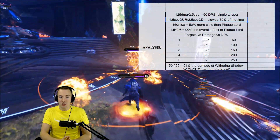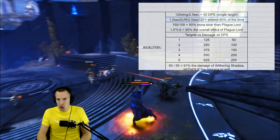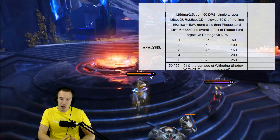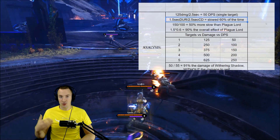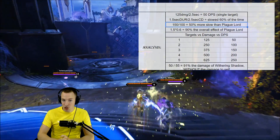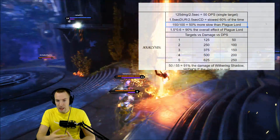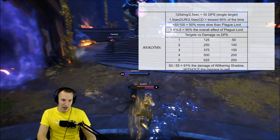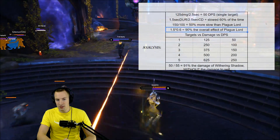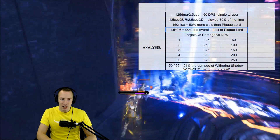1.5 second duration divided by the 2.5 second cooldown means that you're slowed about 60% of the time. 60% of the time you are slowed by Cryo Agent, assuming Cryo Agent is used every 2.5 seconds. 150 slow divided by 100 slow means that Cryo Agent is 50% more of a slow than Plague Lord. Since Cryo Agent isn't on all the time, 1.5 × 0.6 equals 90% of the overall effect of Plague Lord.